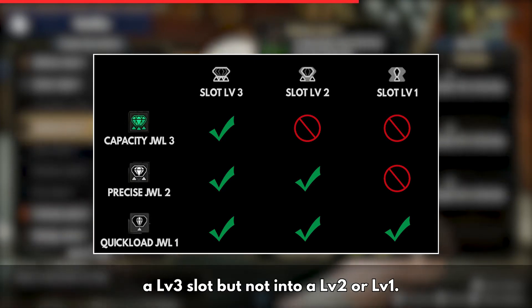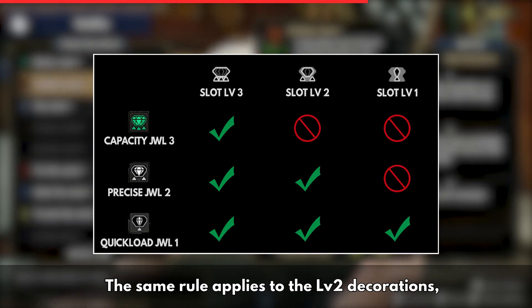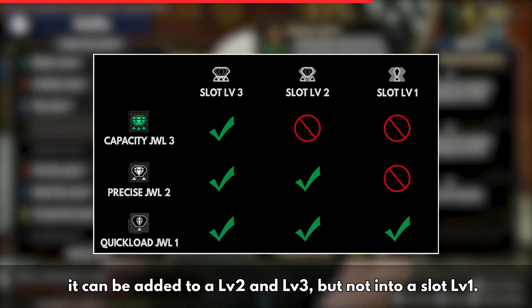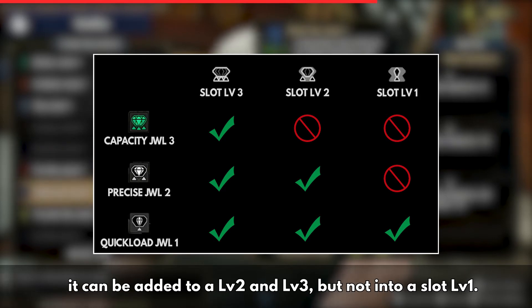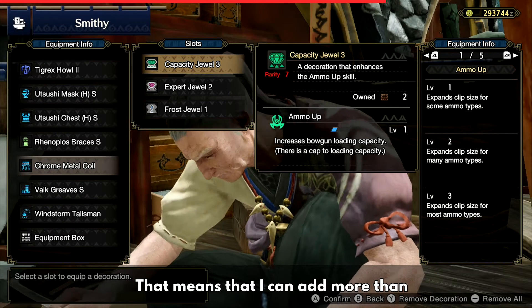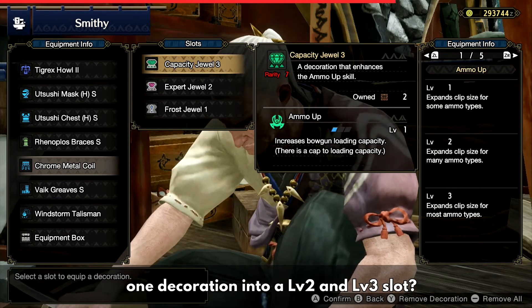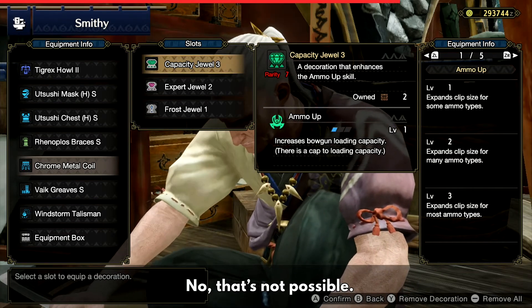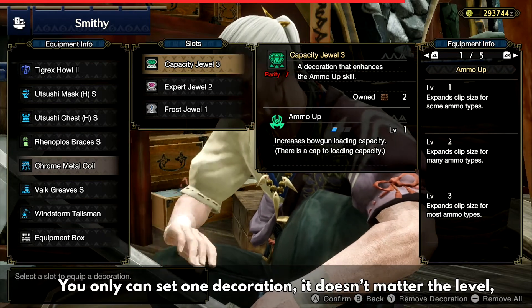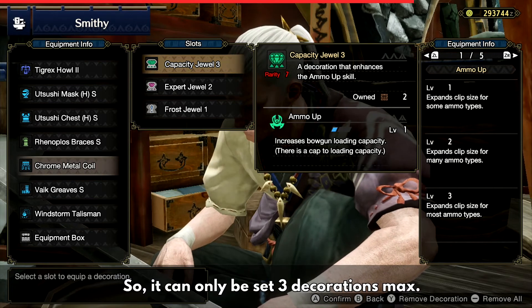The same rule applies to level two decorations — they can be added to a level two or level three slot, but not into a level one. Level one decorations can be added to any slot level. However, that doesn't mean you can add more than one decoration into a level two or three slot — only one decoration can be set per slot, regardless of level.